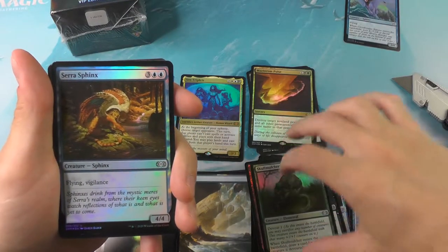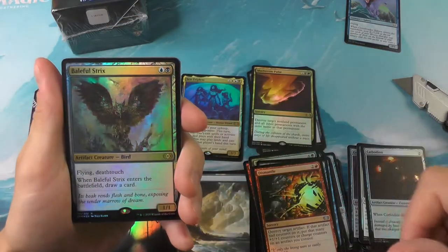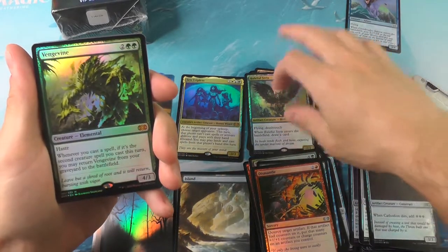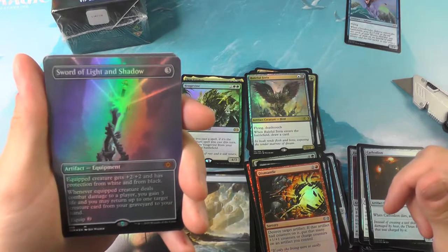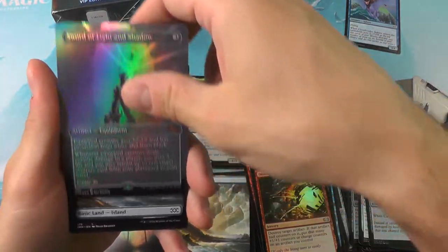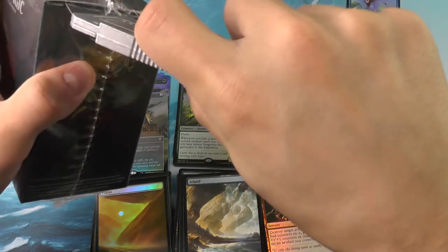Cerulean Sphinx — and Ninjutsu, probably butchered the pronunciation on that one. Alright, first rare we got the Baleful Strix here, and we got a Vengevine for another mythic — regular mythic. The Lightning Greaves and a Sword of Light and Shadow — that is mythic number three. I love the artwork on these swords in this set; they really knocked it out of the park. So that is three mythics across three boxes — can we continue the trend?